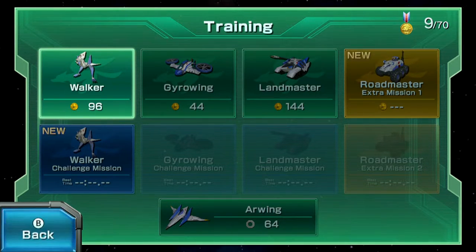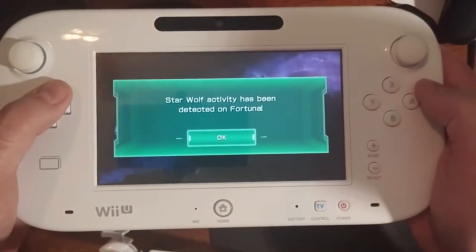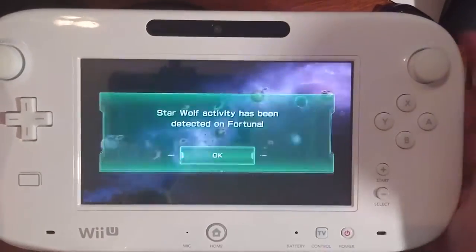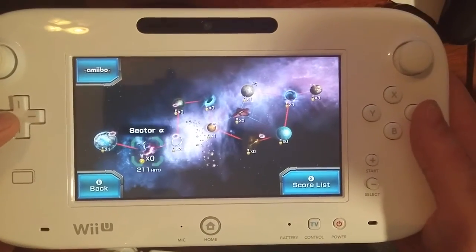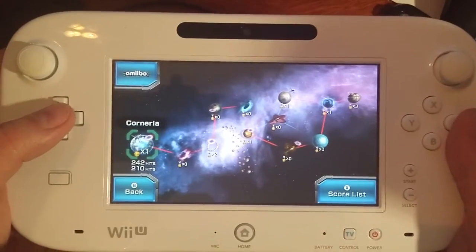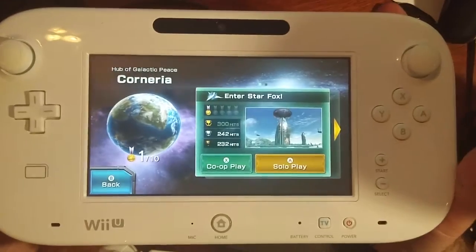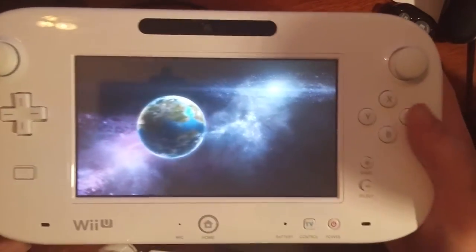Alright, so we're just going to go ahead and go to the main game. We'll start with Stage 1 here. I decided to show you guys a secondary screen showing what I'm doing on the Wii U gamepad, because this game does heavily use the gamepad, so you've got to have an understanding of what's going on. Let's hop into the first mission where we fight in Corneria. Solo play.